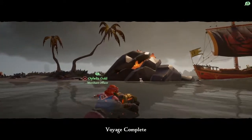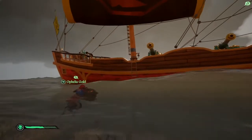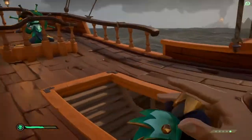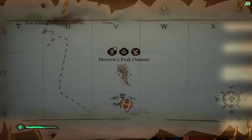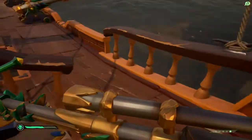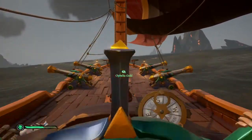Voyage complete! Right, so now we just need to go to the closest outpost and sell up. Hope we get quite a lot for this. What do we call this? Plundering volcanic lands? We literally make this up on the spot. We've never been to Morrow's Peak Outpost either, so that looks to be a new place and it's directly north, so we shall go there.